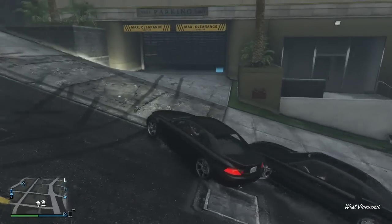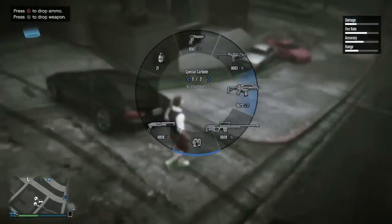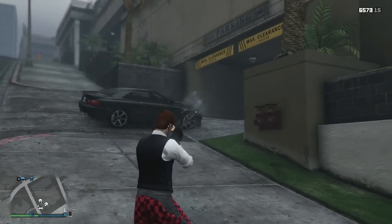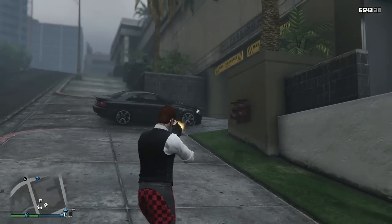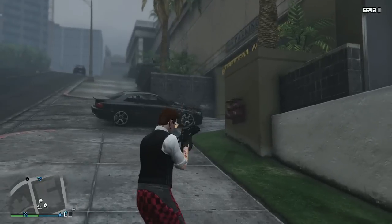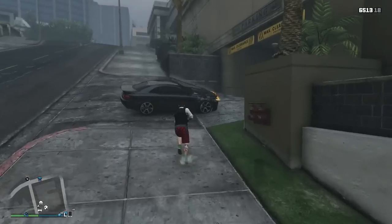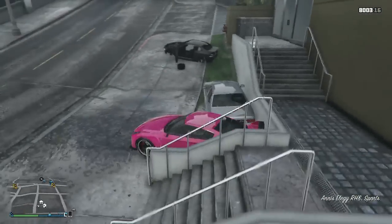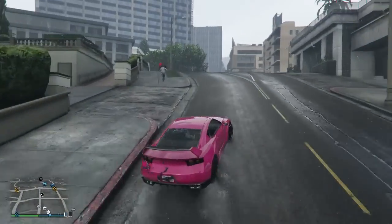Park it right here by the garage, then you need to shoot the car bonnet until it catches fire. Please make sure you keep some distance from your car so that your character will not get blown up or catch fire. Now, just sit in the car and rapidly press triangle when you sit in the car, and you can see the character will respawn from this pink car which is your own.